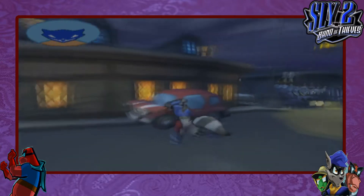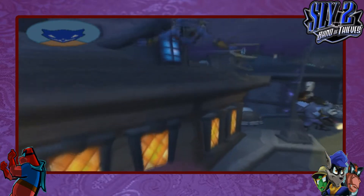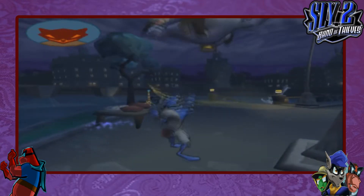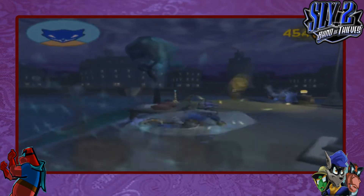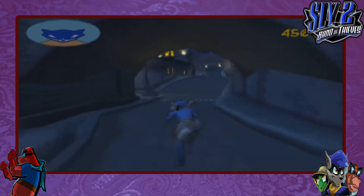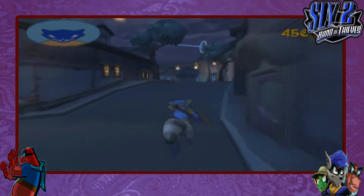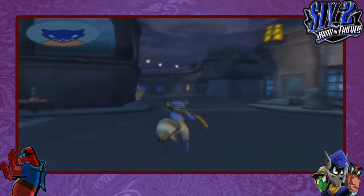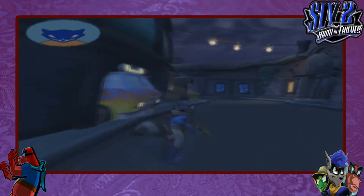We're back to the Sly to Band playthrough. We just bailed Dimitri, so now we can do the next mission where we can finally play Murray. As Carmelita kills the guard and gets the coins, we're gonna play someone other than Sly for once, and then later on in the episode we'll unlock Bentley to use, but not yet.